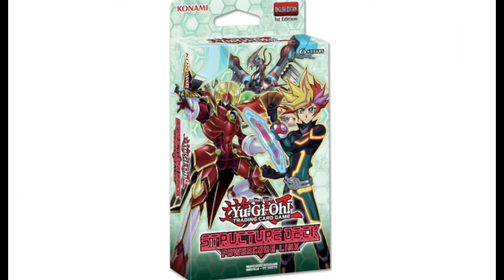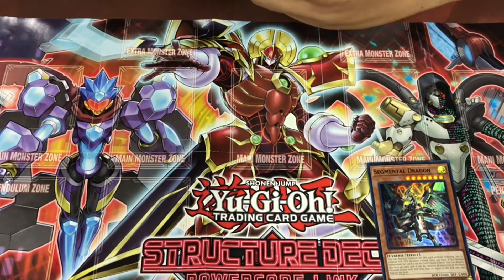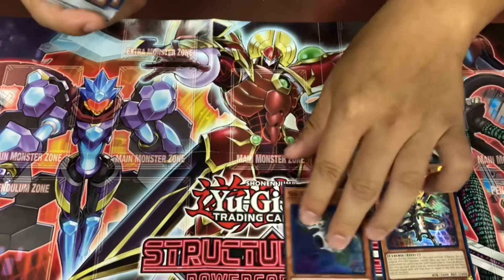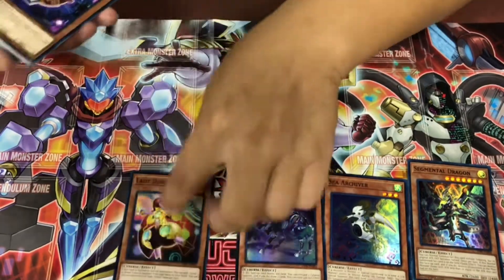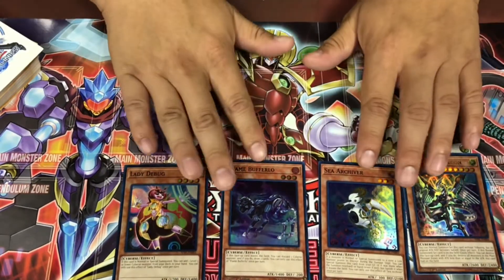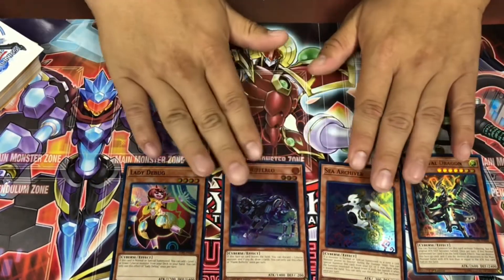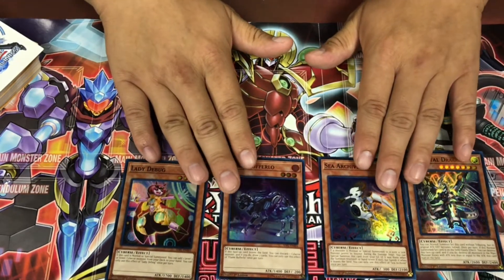Hey guys, Ken here at Area 51. Power Code Link, Segmental Dragon, Sea Archiver, Flame Bluff Roll, and Lady Debug — the starters of this deck that get things going. They're all Cyverse. This is mainly what the main Yu-Gi-Oh deck is all about: Cyverse.